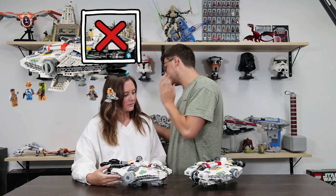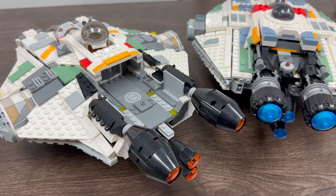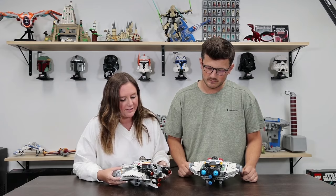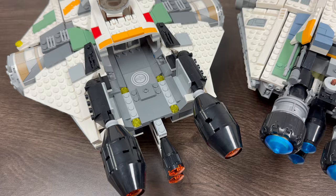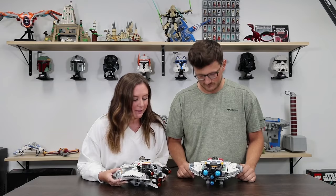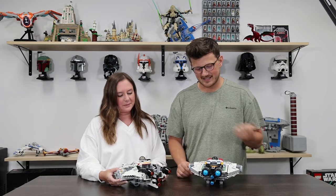Let's talk about the caboose first. I like your caboose better — yours is a lot more detailed and the colors are a little bit more exciting. There's also a really interesting texture here that mine doesn't have. I like my propulsion system better, but the landing pad for the Phantom is hands down way cooler on yours. Mine looks like a real place where a ship could land. Yours — if the ship's not on there, it's not good looking.